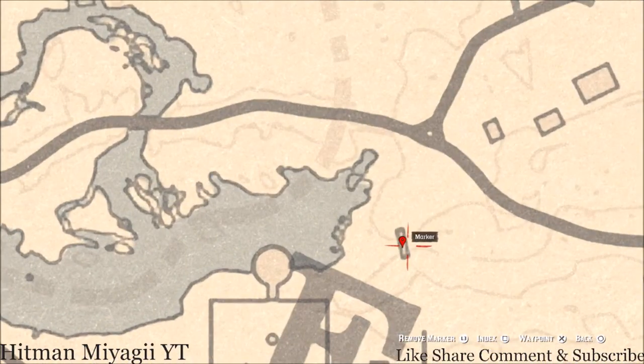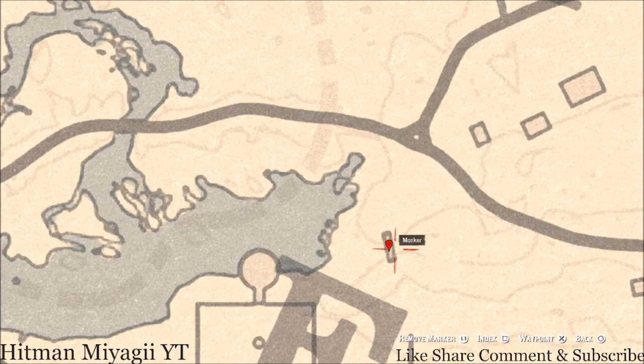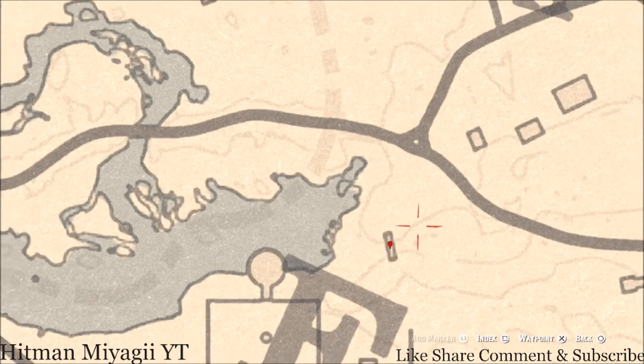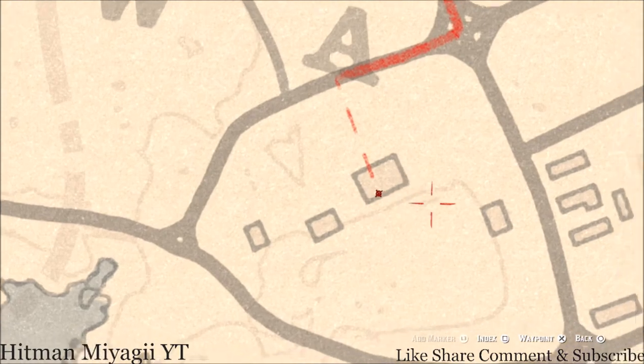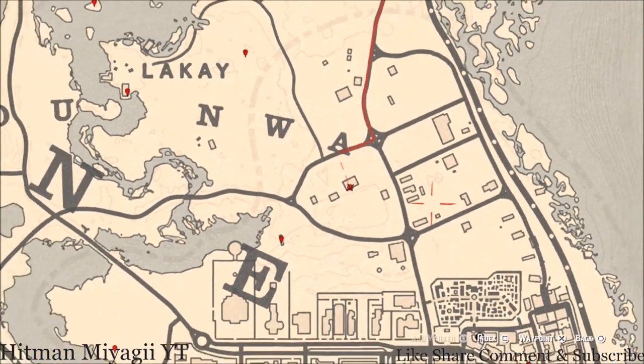Right underneath this bridge you will get a random coin. Come underneath this bridge with your metal detector in the little dirt area and you will dig up a random coin. There's also a family heirloom here at this house on the porch on a bench — there's an ivory comb right here at this location, so go and grab that as well.